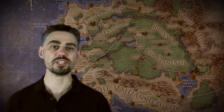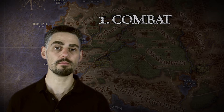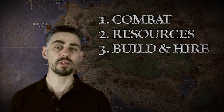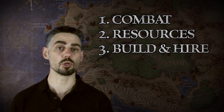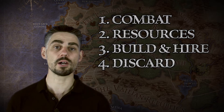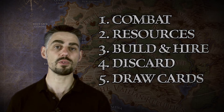Each player's turn is divided into five steps. Combat, where the player may go adventuring or attack another player. Draw resources, where resource counters are drawn out of the bag. Build and hire, where resources are spent to recruit troops, heroes, and construct buildings. Discard, where the active player may discard any number of cards from their hand. Draw cards, where all players refill their hands with new cards.